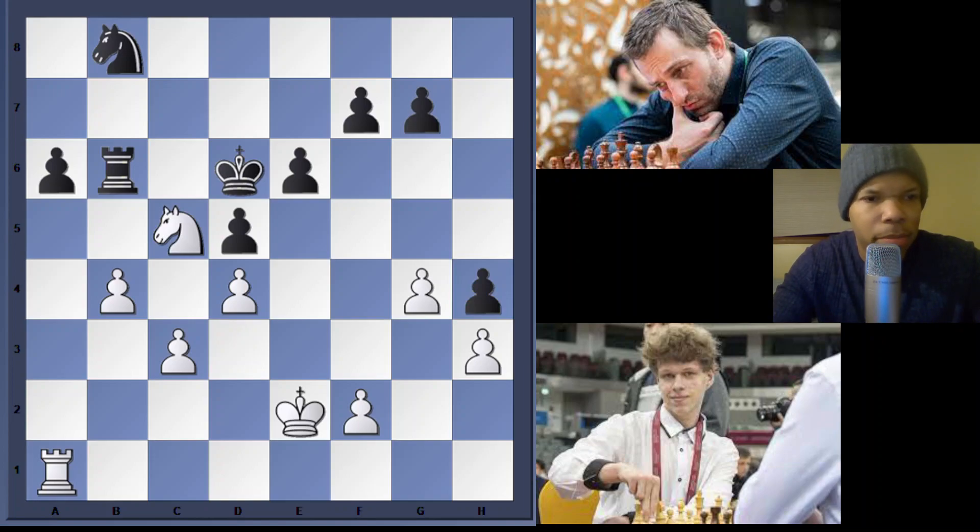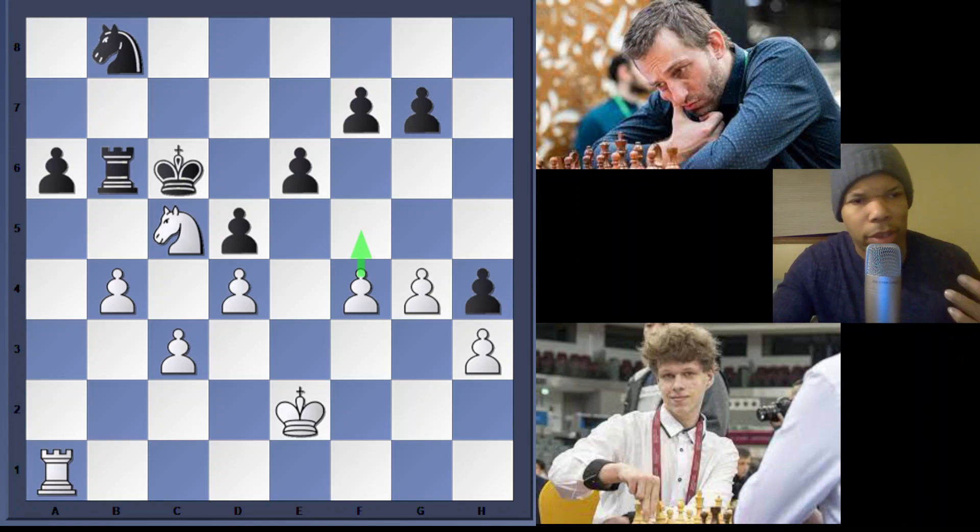Knight c6 — white is obviously just pressuring the a-pawn. King c6 was played, and now f4. This is where I want to talk about the principle of two weaknesses. So far we've covered active versus passive pieces, the bad piece — the knight — and the importance of counterplay, shown by the example of f6, e5, and black pushing his central pawn preponderance to distract white.